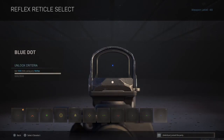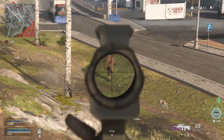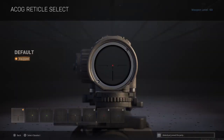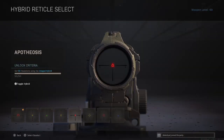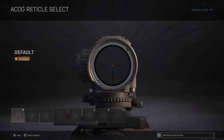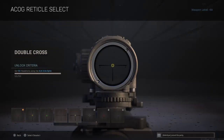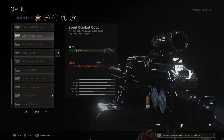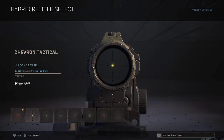Using the right reticle could really demarcate you from others if you use optics. Starting from the medium to long range optics, at first look you might think the ACOG and hybrid reticles are the same — they are the same in the selection menu — but they will change in the game. That's why the hybrid optics are more accurate than ACOGs.